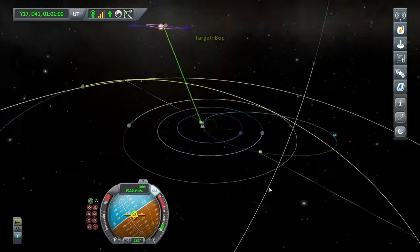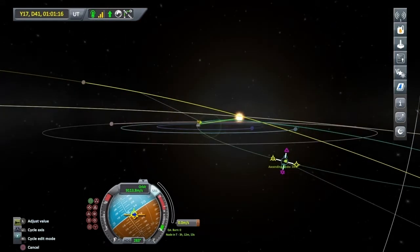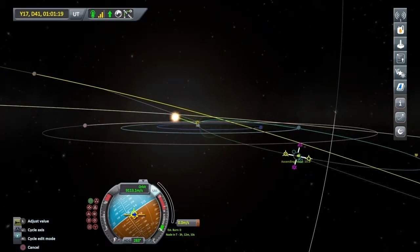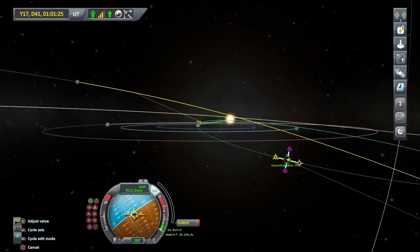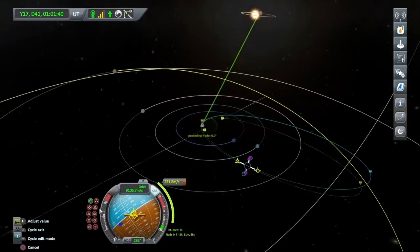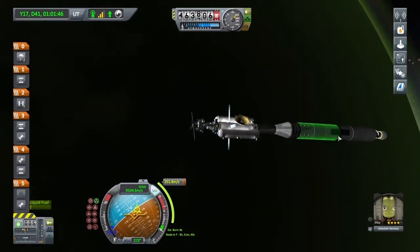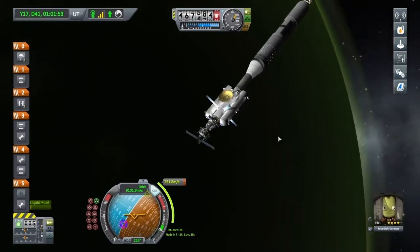The inclination should be quite high — ascending node 10.8 degrees. So let's plan a manoeuvre there. At our ascending node we want to burn anti-normal. Ascending means to go up, and anti-normal is basically down — to descend. Zero degrees of inclination — it's only an 8 second burn as well. We might actually do it with just this stage, but if not it'll be nice to get rid of that extra weight and move on to the nuclear stage.